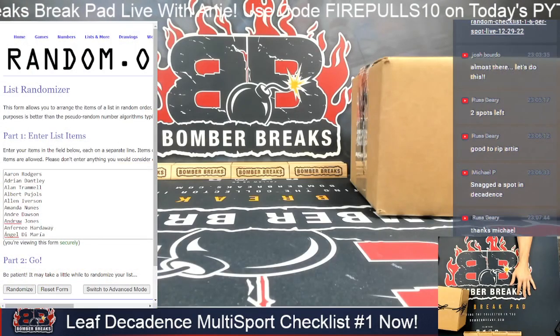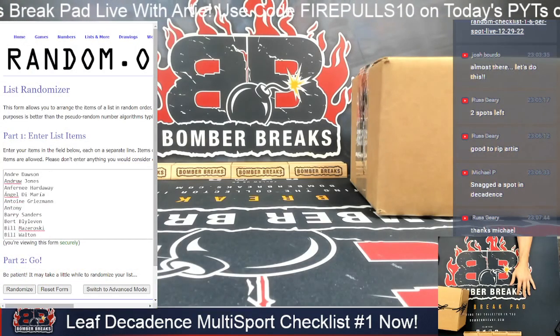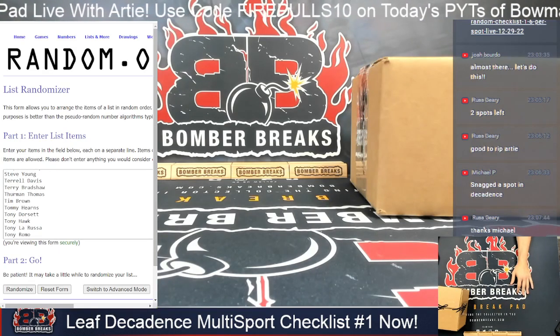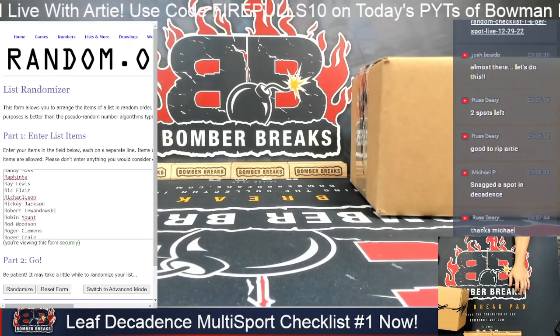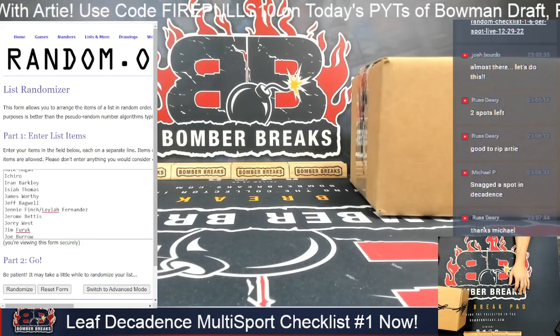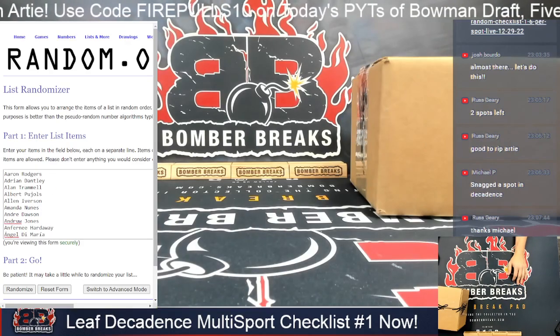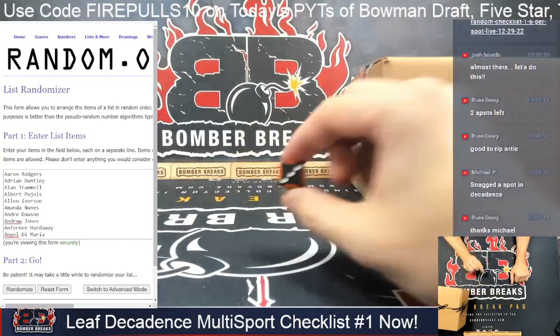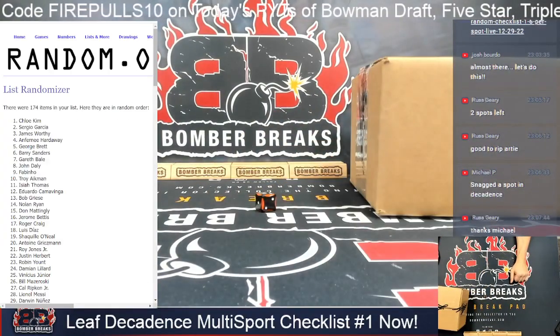We've got all of our names — it is Aaron Rodgers all the way down to Xavi Hernandez. I believe there's like five or six dual combo names in there, like Michelle Lee and Randy White. So a few combo spots in the list as well. Base number is three, I rolled another three, so we're going six clicks to mix up the names.